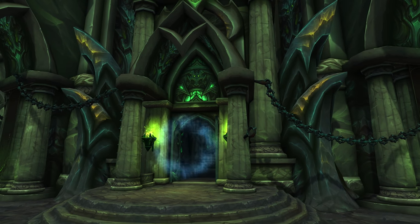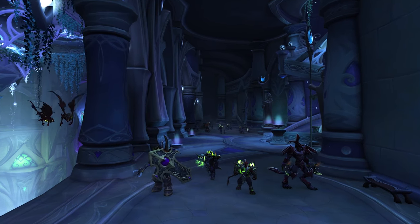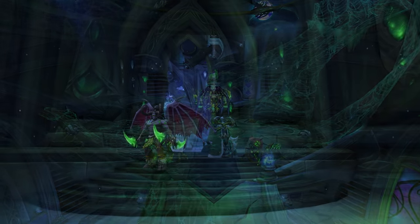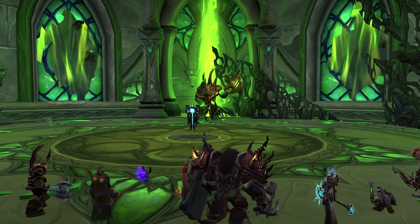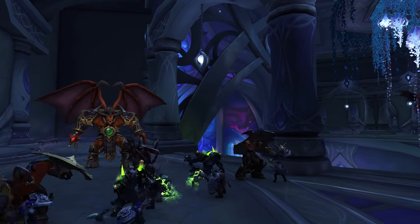7.2 has a brand new 5-player dungeon available at all difficulty levels: the Cathedral of Eternal Night. You'll ascend the tower above the Tomb of Sargeras alongside Maiev and Illidan, in order to unleash the power of the Aegis of Aggramar, one of the Pillars of Creation, and strike a decisive blow against the Legion.